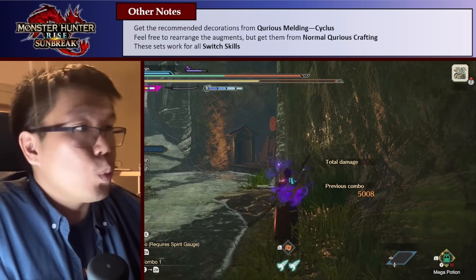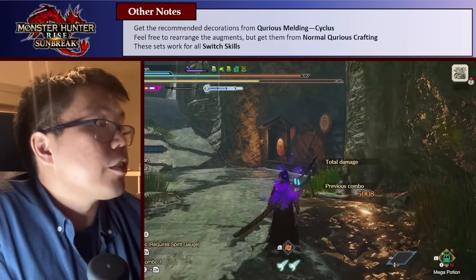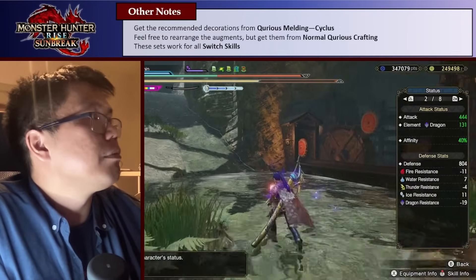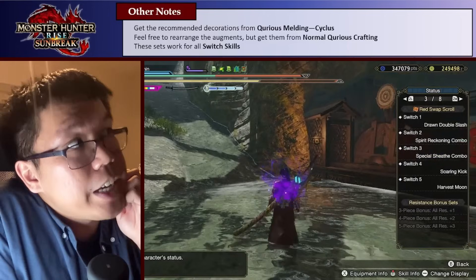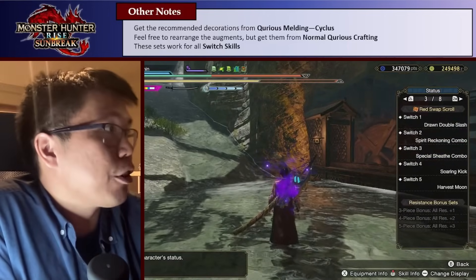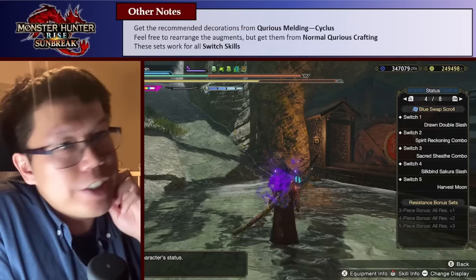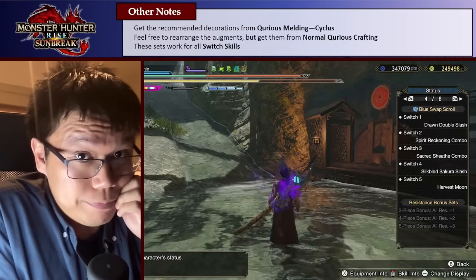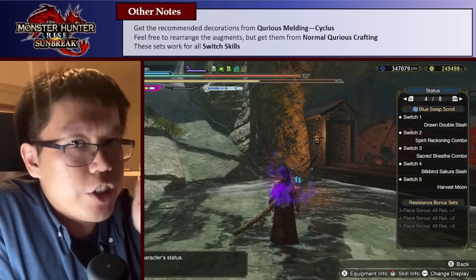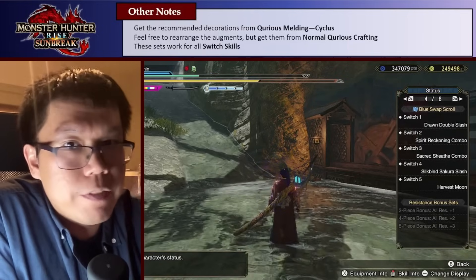All these sets work for all variations of Switch Skills — this is pretty Switch Skill agnostic. If you do want my general recommendation: on red I have Drawn Double Slash, Spirit Reckoning, Special Sheath, Soaring Kick, and Harvest Moon. On blue I swap Special Sheath and Soaring Kick for Sacred Sheath and Silk Mine Sakura's Lash. But honestly, whatever you use is going to be fine. This isn't really going to change your builds nowadays, because we can fit all the skills we really want.